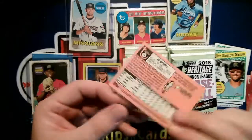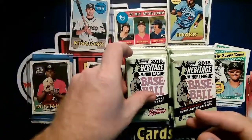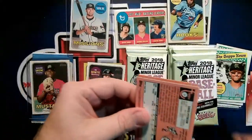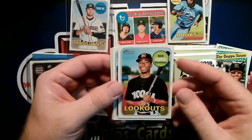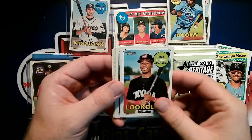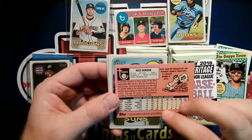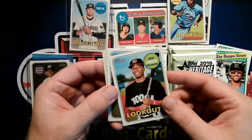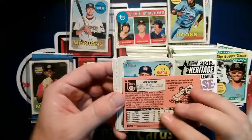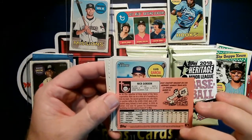I'm curious what that yellow Bichette card is — I'll look that up. Nick Gordon — brother of Dee Gordon, father being Flash Gordon of course, who everybody remembers as the closer for different teams over the years. Nick just couldn't stay healthy. Whenever he did start to hit, he'd get hurt. He was probably still going to be in Triple-A this year, with at least another year of options left. He was drafted pretty high — fifth overall maybe.